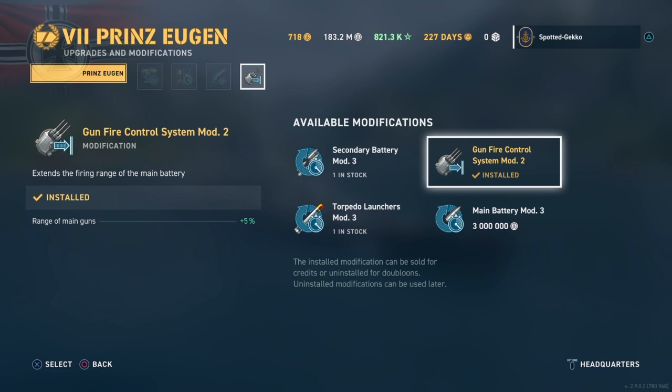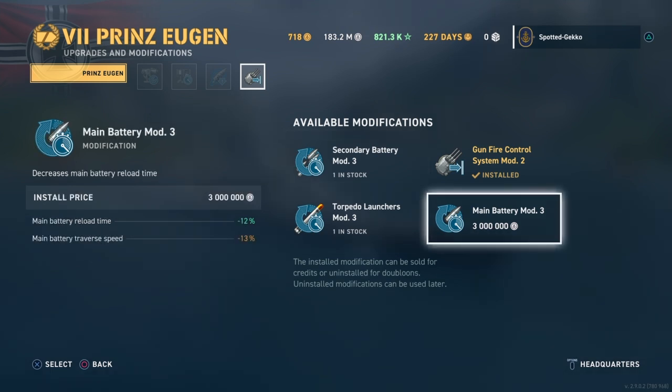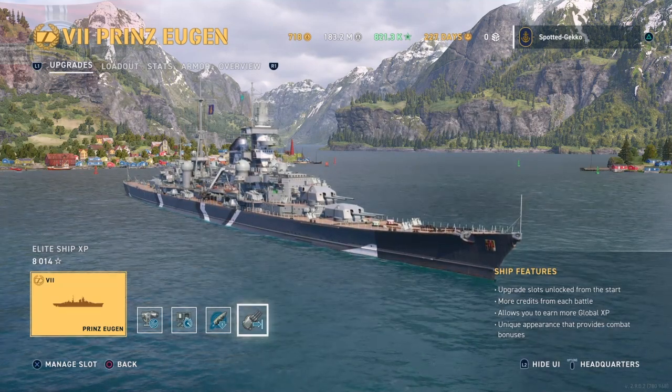For the fourth upgrade slot we have four choices. I don't think most people will choose the secondary battery. A lot of people will choose the Main Battery mod for extra oomph, but the turret traverse speed on the Prince Eugen is pretty slow. You might also want torpedoes. I went for the Gunfire Control mod because I want the additional 5% range - my focus is getting this ship hitting at long range to offset Yamatos, Graf Zeppelins, and other long-range snipers like the Iowa.